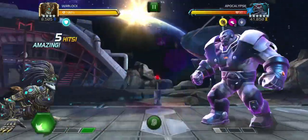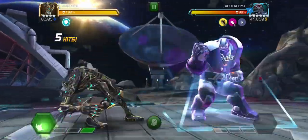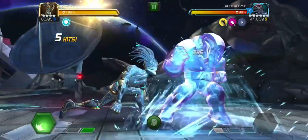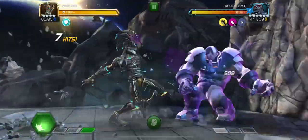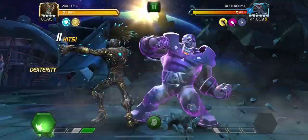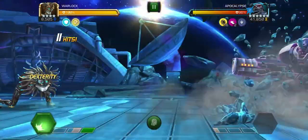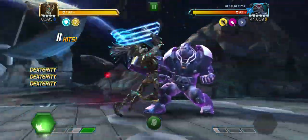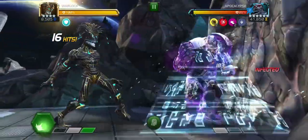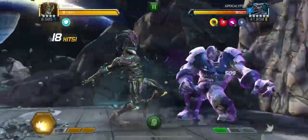This is especially useful on those AQ or AW Apocalypse bosses that are essentially stun immune. As you know, for AQ especially the Apocalypse bosses in Map 7 and Map 6, they have really really high health pools and I want to emphasize they also have really high attack ratings.